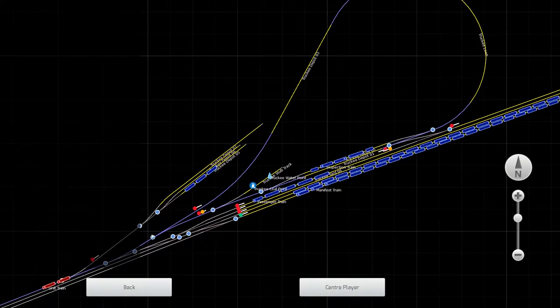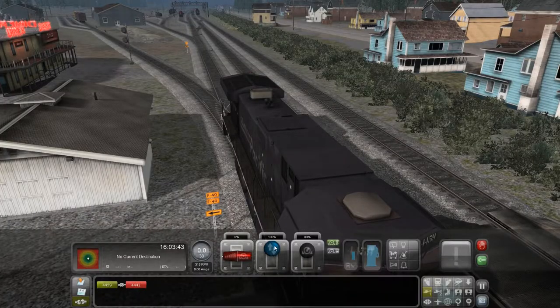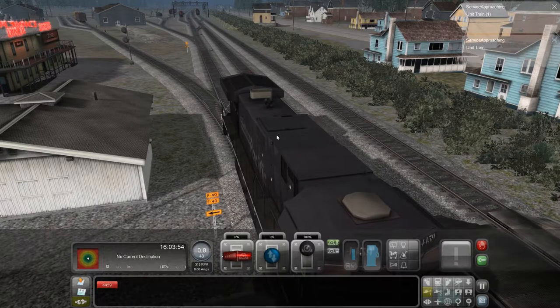I've got my route set and I'm bypassing this track because there are other assets parked on it — I don't want to run into them. So I should be good now. I'm going to run around here and unhook this, then pick up the back engine.